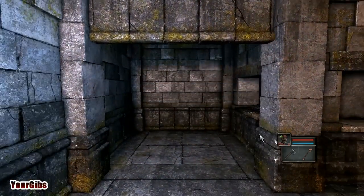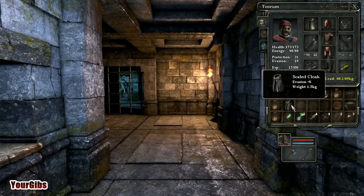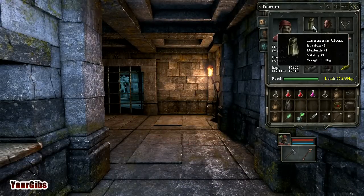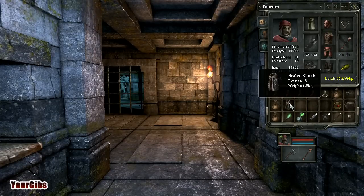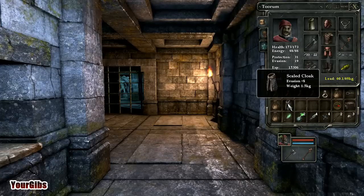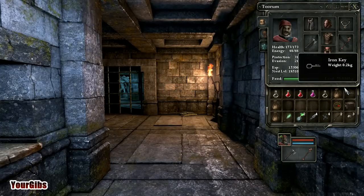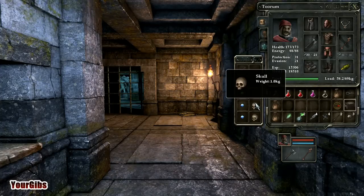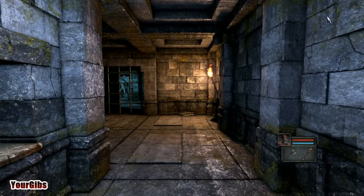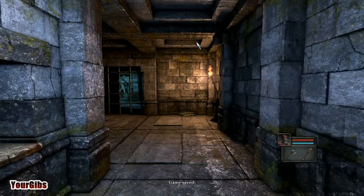Oh, looks like we found a secret — secret number one. What do we have here? Scaled cloak? Huntsman cloak. Which one's better? This one weighs a hell of a lot more, that's for sure. So what am I going to do with the scaled cloak? We're going to get rid of Huntsman's cloak. And we're going to get rid of a torch. I think we only need one skull for the puzzle near the end. I've got to keep remembering to do quick save — we'll figure that out eventually.